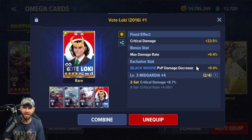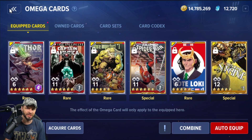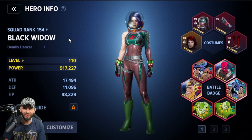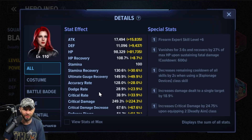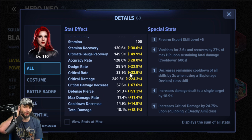So originally I had this Midgardia four-set, where I wanted all four of that because I liked the crit damage buff and the four-set crit rate bonus. The 4% crit rate bonus isn't bad, and if you go to my hero I don't have a high crit rate — it's 38.9%. Ouch. That's pretty painful.